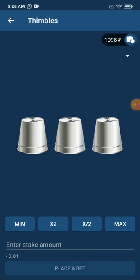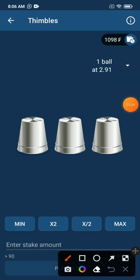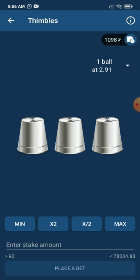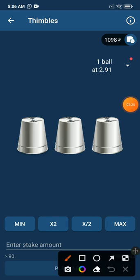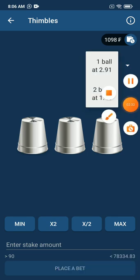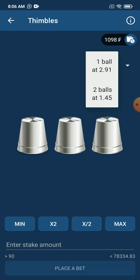I'm going to show you some skills on how you can win as many times as you want. Before we start, as you can see here, we have one ball at 2.9. What we're going to do is click at this point and we'll see two ball and one ball options. We are going to select the second one down, which is two balls at 1.45 odds. That's the one we are going to take.